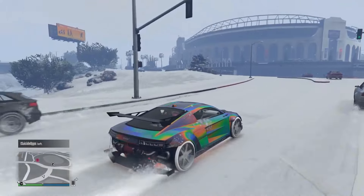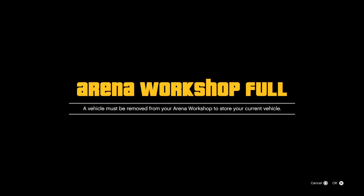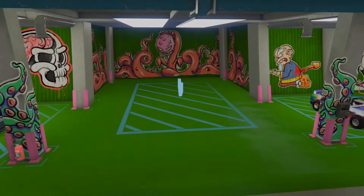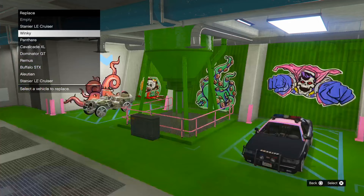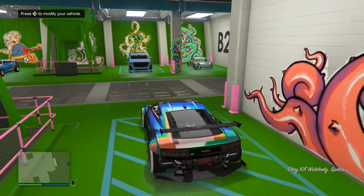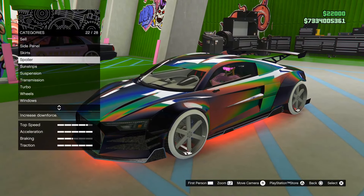To start off with the modded color method on old gen, make your way to LS Customs or wherever you want to customize your vehicle — I'm doing mine in my arena workshop. The only requirements are to have the chrome color unlocked. If you don't have chrome unlocked, you can go to your auto shop and it will automatically unlock everything for you, so you can unlock chrome for free from there.